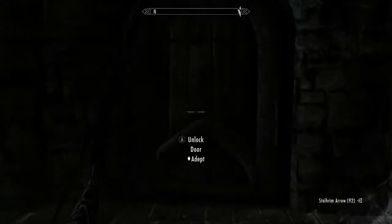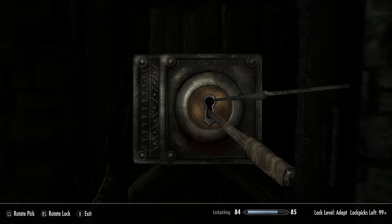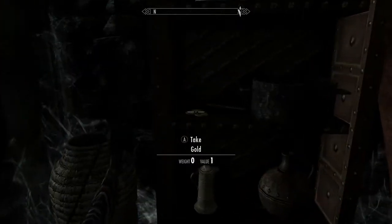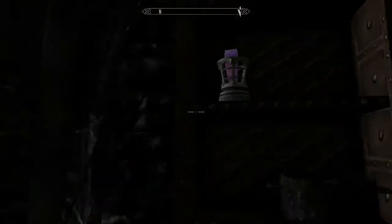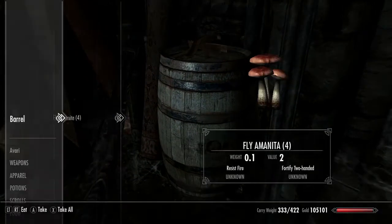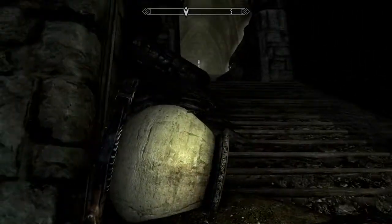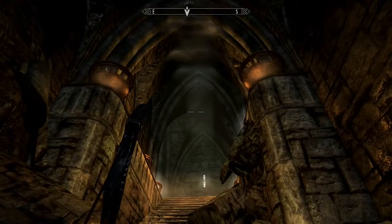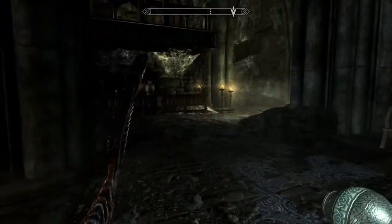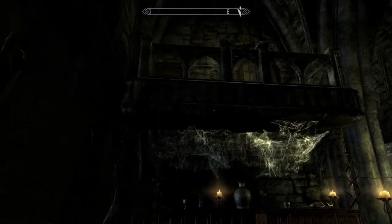Silver necklace on a skeleton, kept by vampires — interesting idea. This time it was exactly correct. Lockpick. There is some stuff hidden, but it's mostly garbage. Magical lights — I don't like this kind of activation, because it can mean that something or someone is already waiting for us.